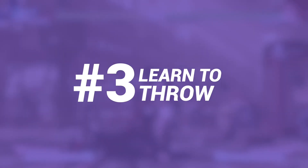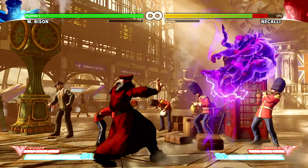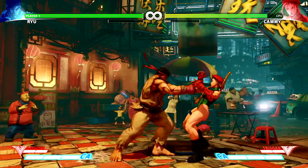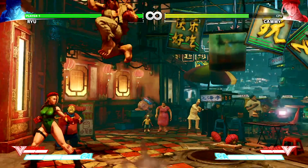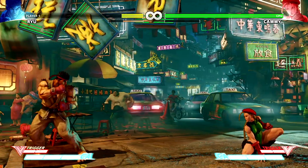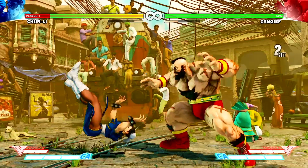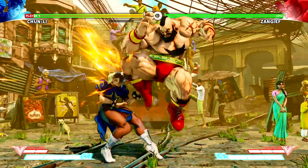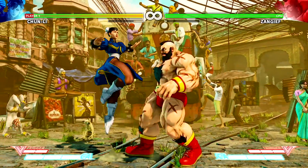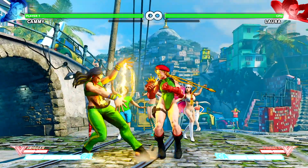Number three: learn to throw, and don't overuse throws yourself. Whilst you have to worry about throws a bit less in Arcade Edition, as they were a bit too powerful in Street Fighter 5's first season, you're still going to need to know how to deal with them, especially if you're starting out, as many new players overly rely on throws, which makes them ripe for punishment. Throws can only reach so far, so you can see one coming when your opponent shuffles towards you to close a small gap. When you see them do that, tap out your own throw to counter. It's a good way of getting into the habit of reading your opponent, as the reaction frames are so small for most moves that it's more about predicting what your opponent may do, rather than acting on what they actually do.